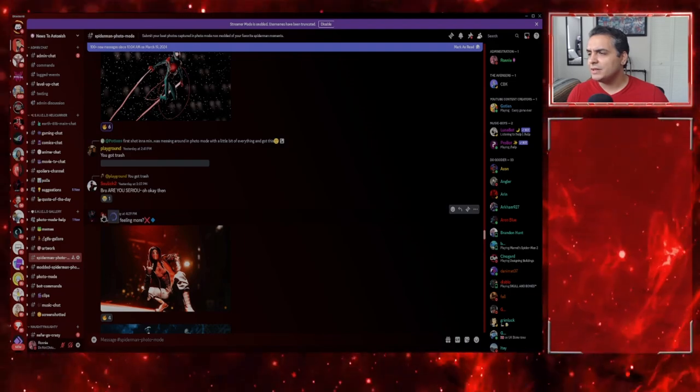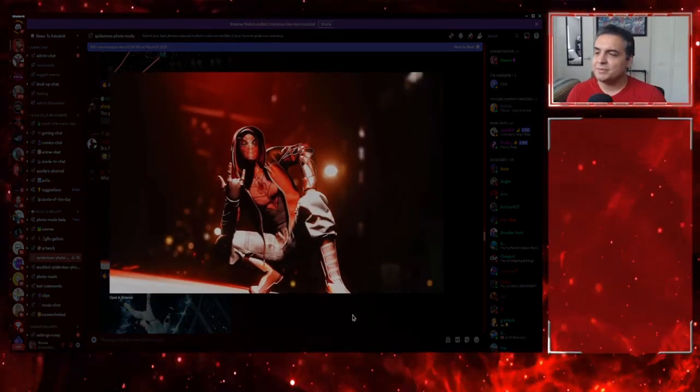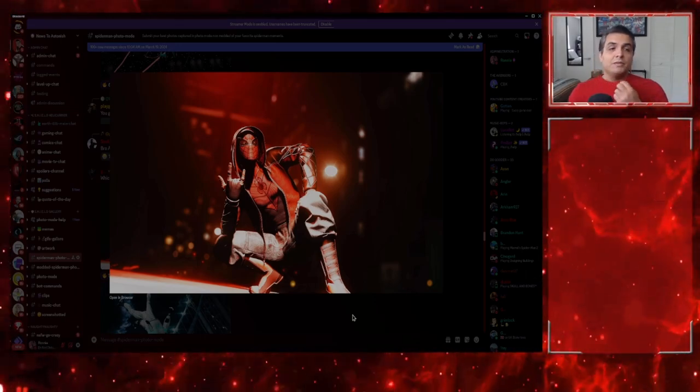Here's G with a Miles Morales variant costume — nice shot with a lot of use of red. Red seems to be the theme of this week's submissions.